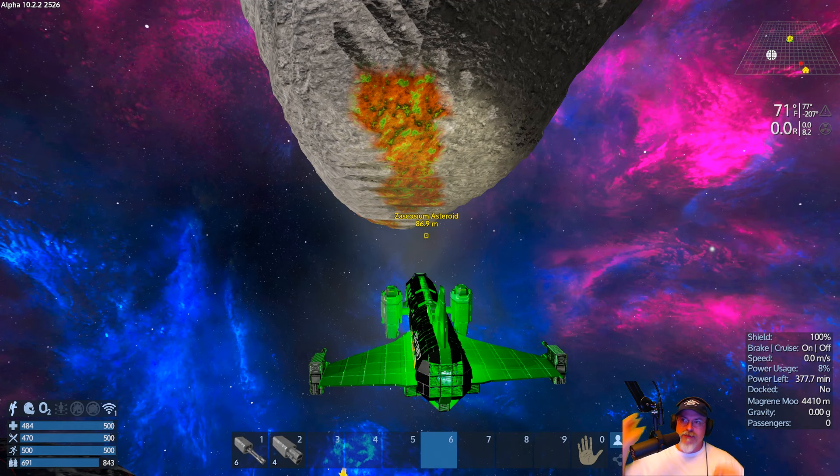Welcome back everybody to Empyrean Galactic Survival Alpha 10.2. I'm an old guy gaming and in this episode we are going to spawn in a stock capital vessel and we're going to do some upgrades to it.